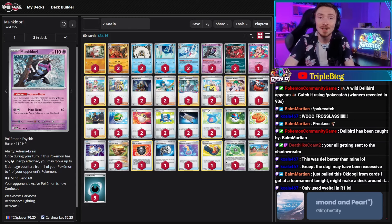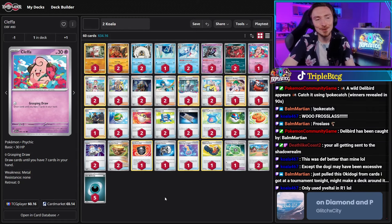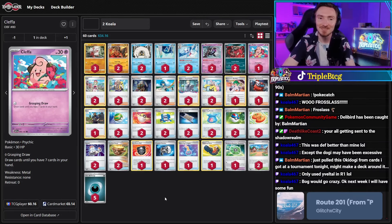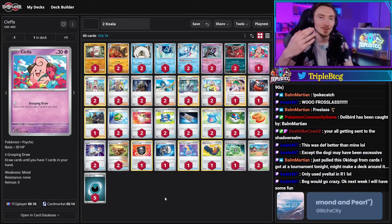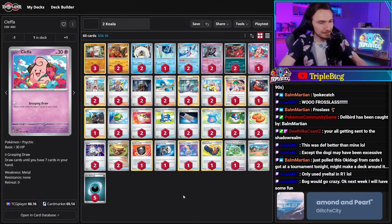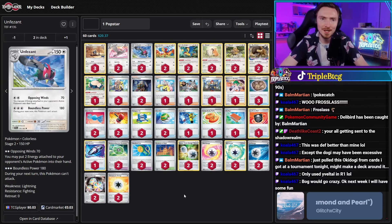Also having the Cleffa baby Pokemon — 30 HP, free retreat, free attack that draws seven cards. If you're going second, just having this as a way to refill your hand is definitely great. In the Budget Build Battle format, being limited to two copies of a card means you're not always going to have a supporter for turn. Having access to Cleffa — you can Nest Ball into it, attach an energy to something, hard retreat into Cleffa, refill your hand. It's definitely a good callout.